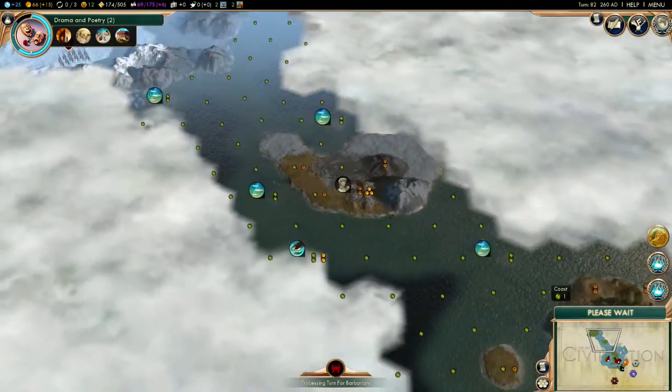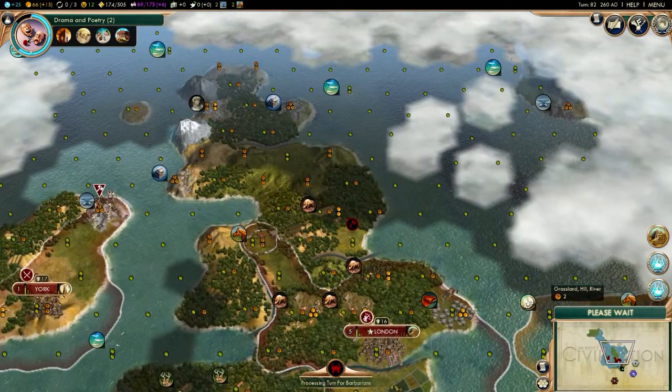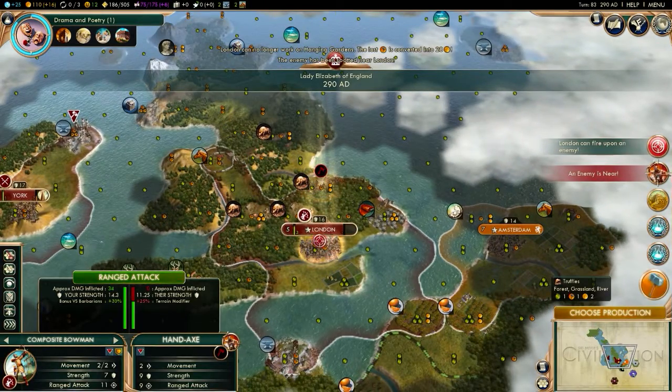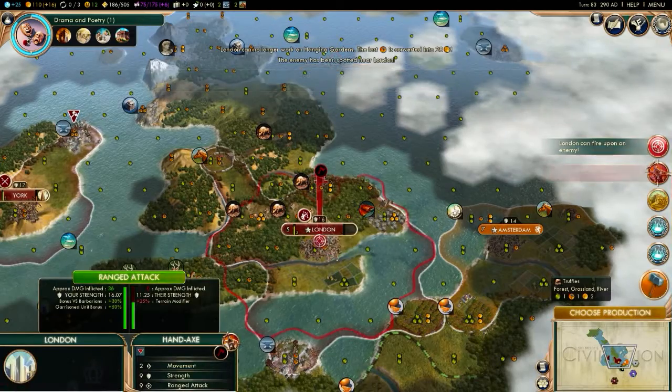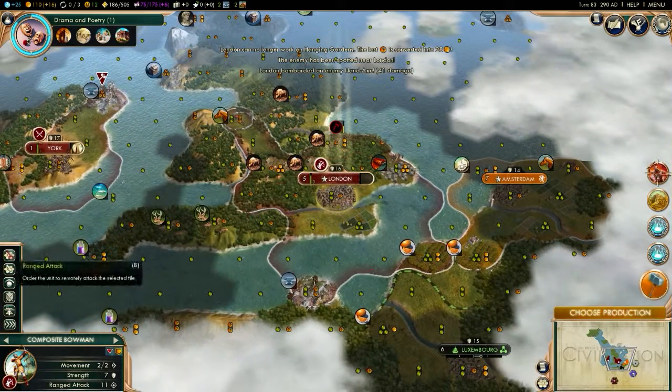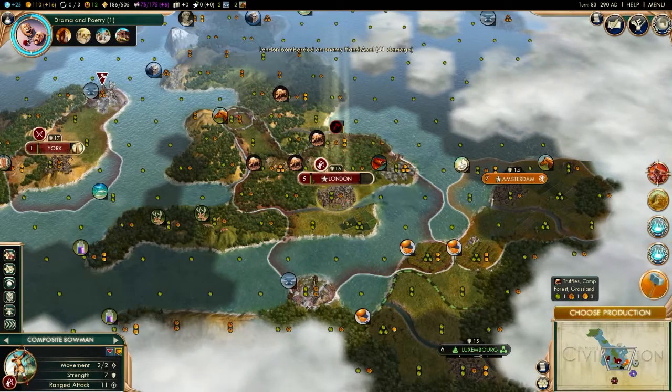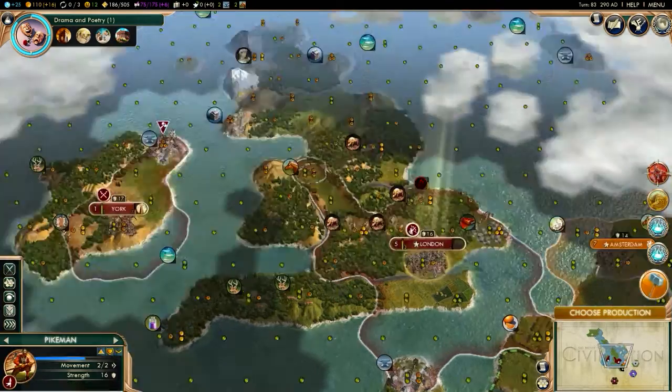City-state barbarians — what's that barbarian gonna do? Damn it — I knew it. I don't think that's improved actually, that's not improved. The archer can't attack — well, whatever, I'll just save him for the next one then.